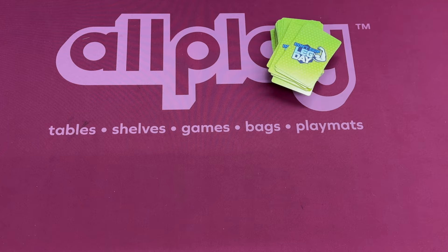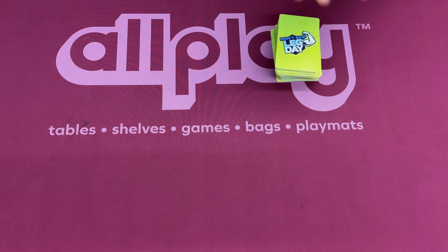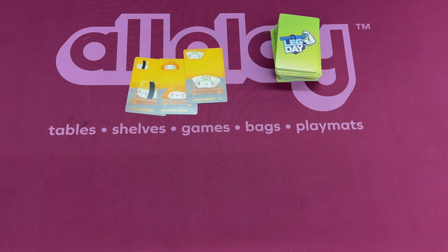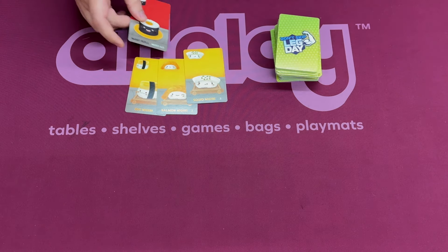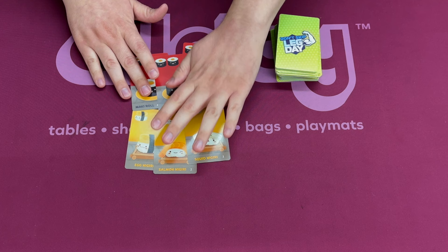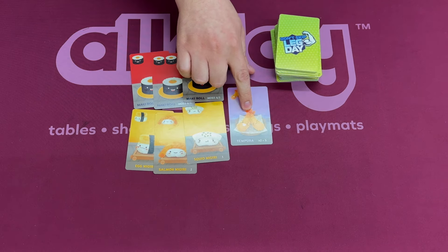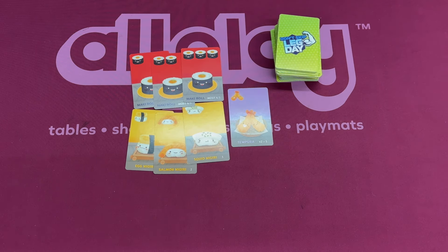So how do the cards score? There are cards that are simply worth one, two, or three points when you take them. There are cards that will have one, two, or three of a symbol on them — as you collect these, if you have the most you score points, or if you have the second most you score points. There are cards where if you collect two of them you score five points, and if you collect three of them you score ten points.